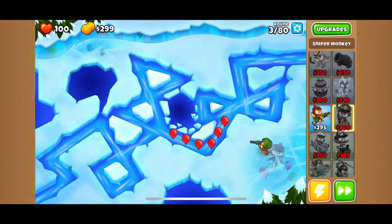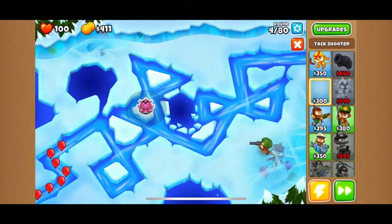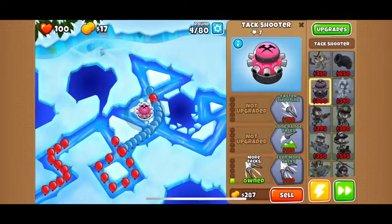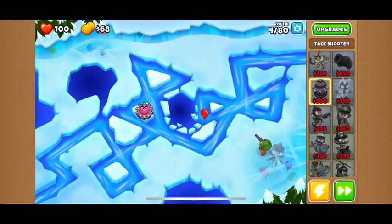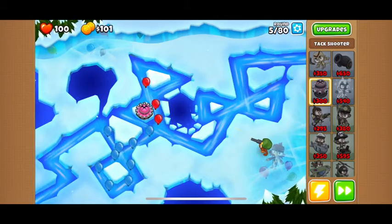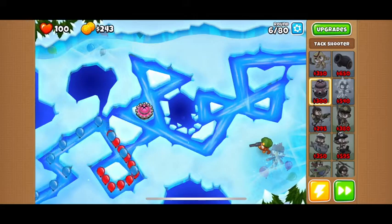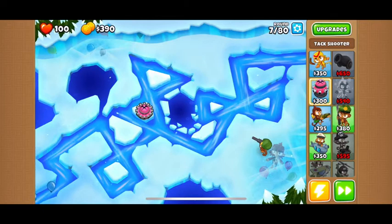We're gonna need like a glue gun or something — an attack shooter. Then we'll get that just so no balloon gets past. No balloon shall get past because we have a health bar at the top left and a money bar, also at the top left. We're around round 6 out of 80, although you can hit free play and go on past that.